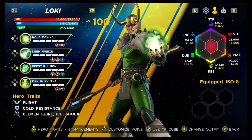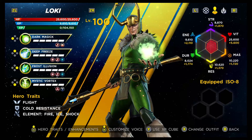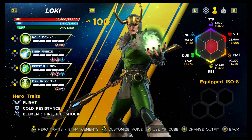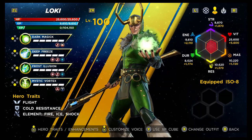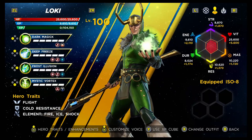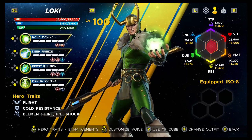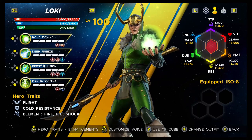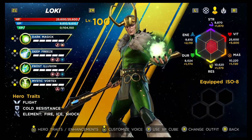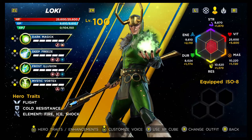He also has an energy attack ability used to proc all your synergies. His hero traits include flight, cold resistance, and the ability to add fire, ice, or shock to his staff — though if you add fire or shock, you're doing it wrong. Ice just fits him perfectly, and that's the one I use. For his stats: Strength is a C, relevant only to his melee light attack; his heavy attack is ethereal. Vitality is a D, Mastery is a B, Resilience is an A — very resilient to magic attacks, which makes sense lore-wise. Durability is a D and Energy is a B.